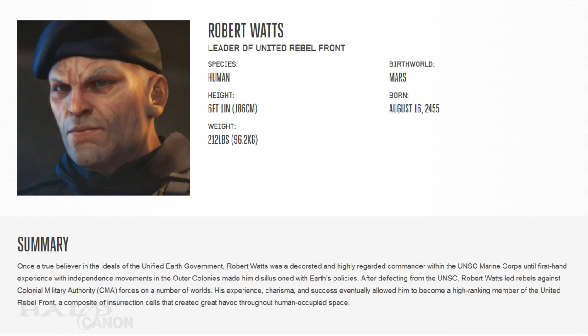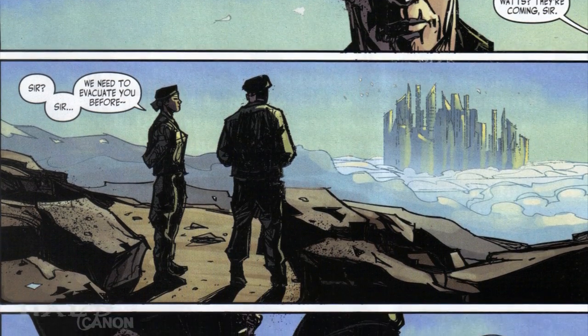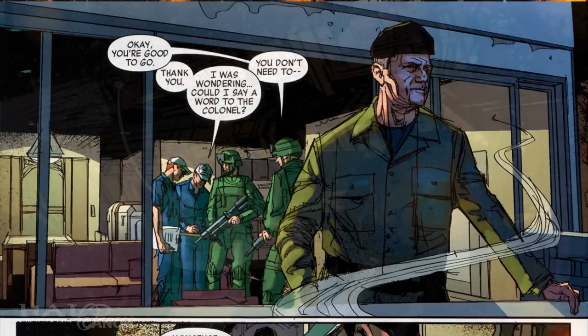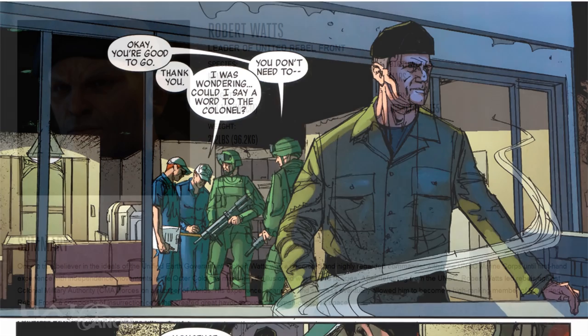Next up is Colonel Robert Watts, born August 16th, 2455. Watts was once a loyal UNSC Marine Corps member and heavily decorated soldier, but years of encounters with independent movements in the outer colonies changed his views. In 2480 he defected, leading a fairly well-armed insurrectionist cell. Watts was able to take control of Eridanus 2 by 2495 but was effectively kicked off the planet years later due to counterinsurgency operations. Other insurrectionist cells had been hit, leading many to splinter, and Watts would eventually realign these splinter groups into what the UNSC called the United Rebel Front.